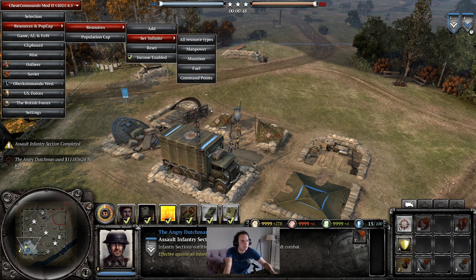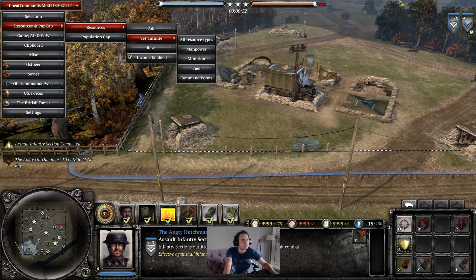The No-Key is of course the assault infantry section, available to you at 2 CPs, and it's working just fine.